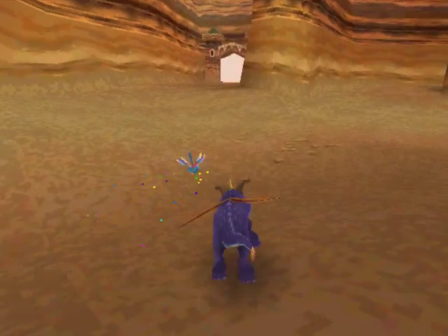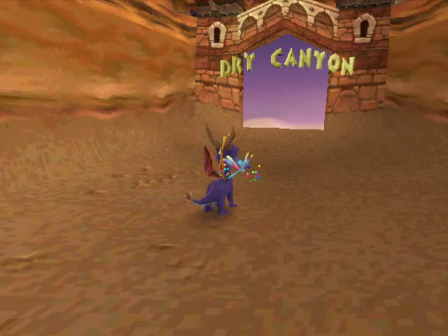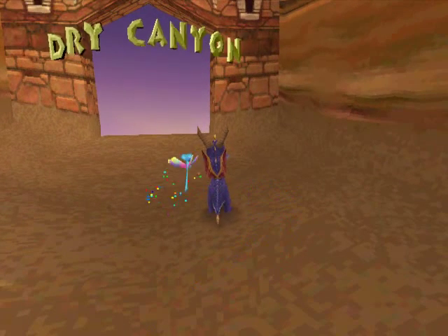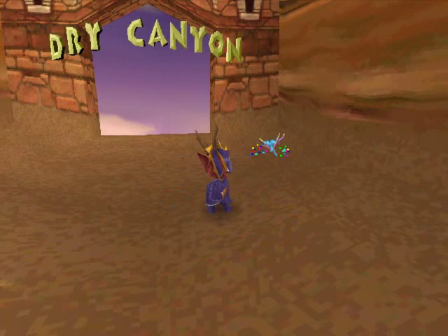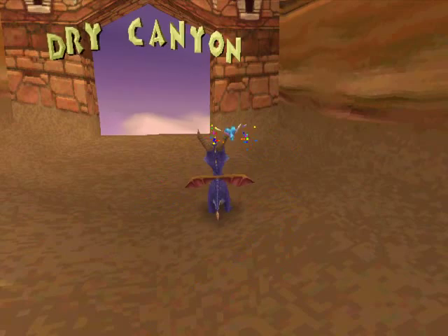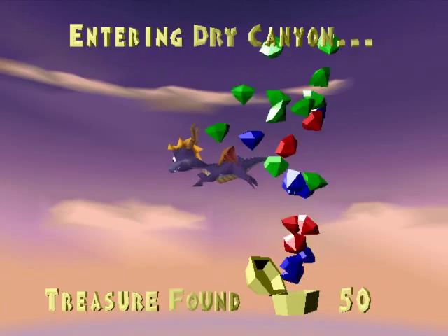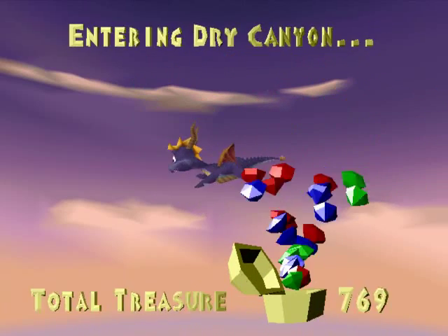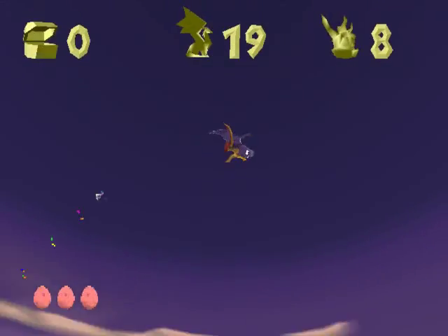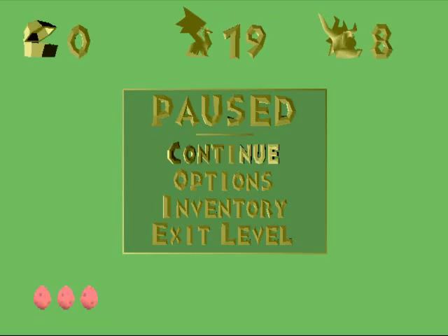Wow, that's actually going really well. I think in the next episode I'm going to go to Dry Canyon, okay? Maybe it's a little bit out of sequence, but let's give it a shot anyway. It's the first level we came across in this world. What the heck, I might as well just go in there right now. I'm pretty sure I won't be able to do much — just go in to see what it's all about, and then end the episode right here. See you later everyone, and thanks for watching.